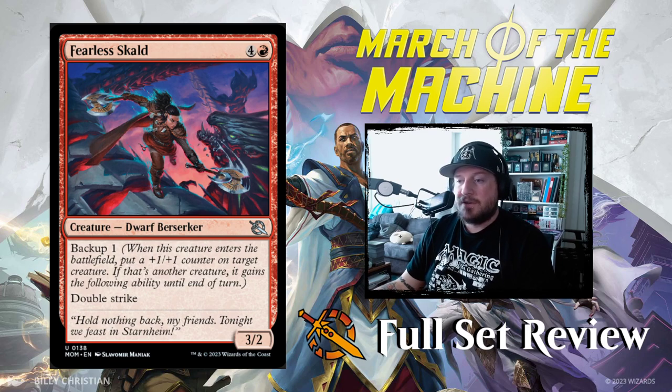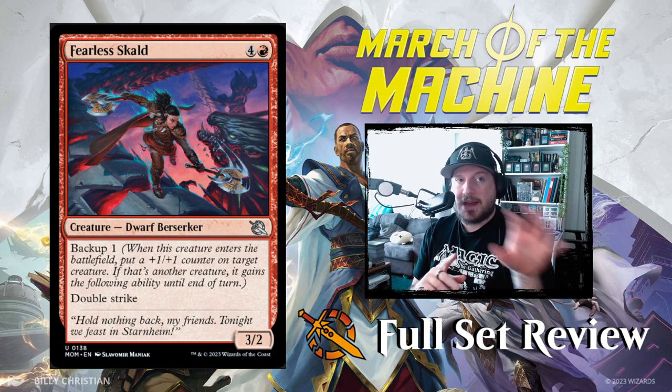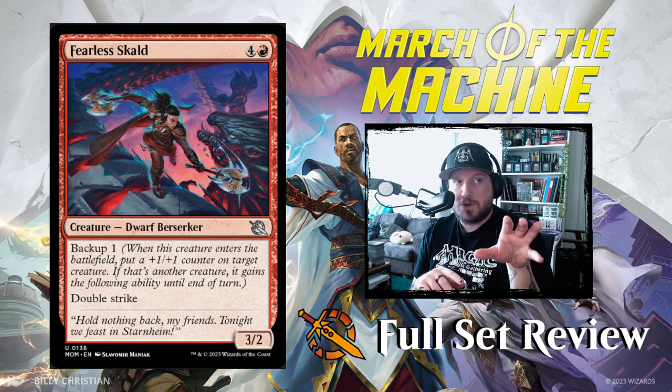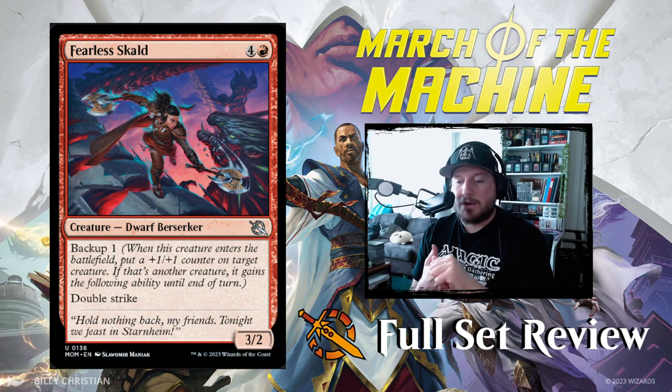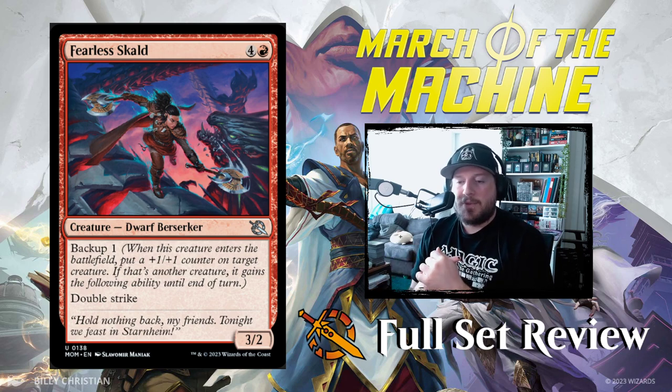Next up we have Fearless Scald — four and a red for a 3/2 dwarf berserker with backup one. As a reminder, backup means when this creature enters the battlefield, put a +1/+1 counter on target creature; if that's another creature, it gains the following ability until end of turn — and the ability here is double strike. So you can put the backup on someone else and it gets double strike until end of turn and a +1/+1 counter. Most of these backup cards are only going to be useful if you're using the backup ability to give something else an ability and a counter; otherwise putting the counter on this card itself is never going to be as useful.